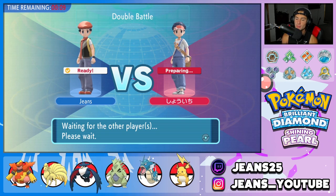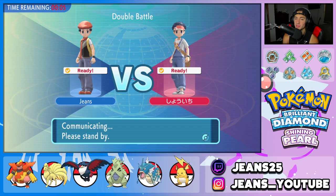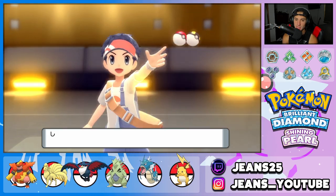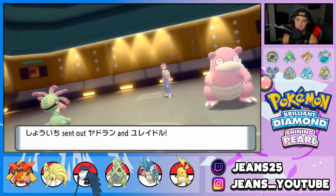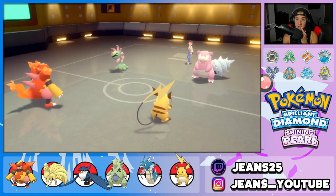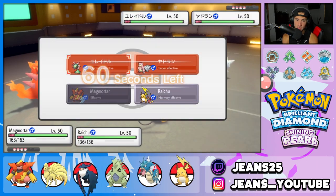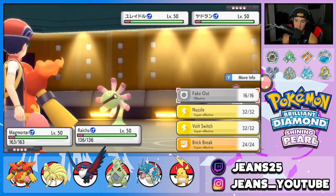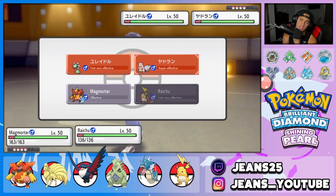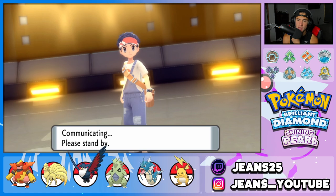I have Overheat as well but I'm worried about Scizor — it could be a problem, especially if it takes out Magmortar. He ends up leading Cradily and Slowbro, so Trick Room is 100% an option. He might protect the Cradily, so I might just double down and predict a Protect from Cradily. Slowbro could go for a Surf, which would get a Storm Drain boost — that's a scary option. Hopefully he protects Cradily so we can get off a free Volt Switch and Thunderbolt to take out Slowbro.